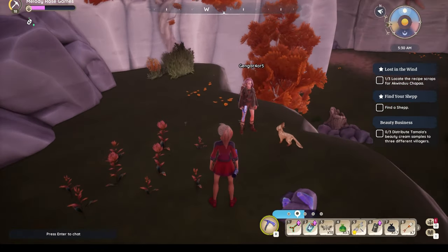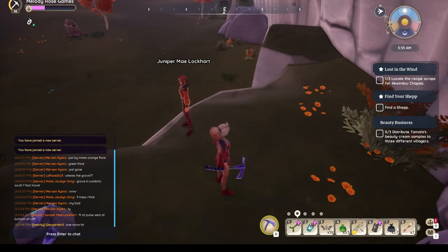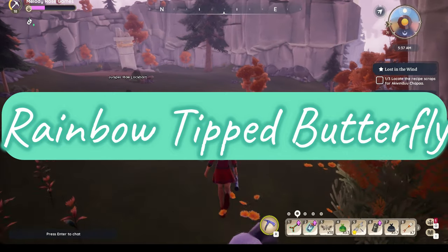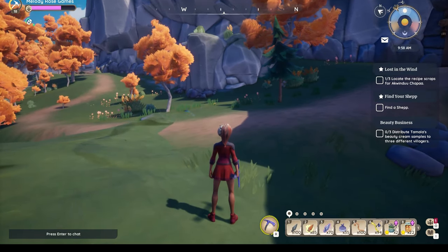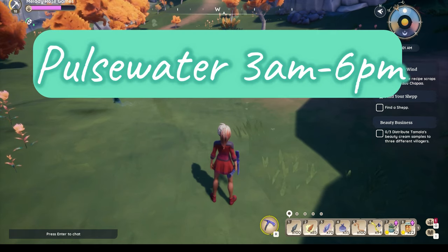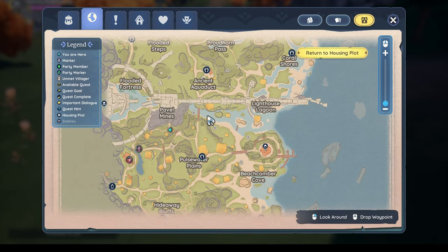A Fairy Mantis was nice enough to jump up and call me over. We searched all over Pulse Water and did not find the Rainbow Tipped Butterfly. Don't be discouraged — you're not going to find it the first time you try. Just wait about 45 minutes and it'll be time to try again at 3 a.m. On the map, we were at Pulse Water all the way to the lighthouse and down to Hideaway Bluffs, but mostly in the open field between the high cliffs in the Pulse Water Plains area.